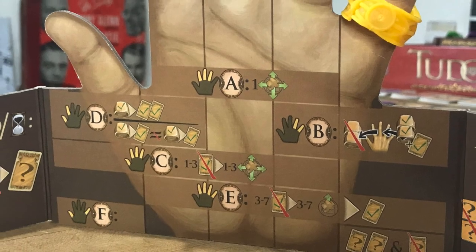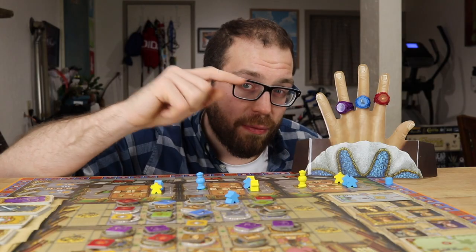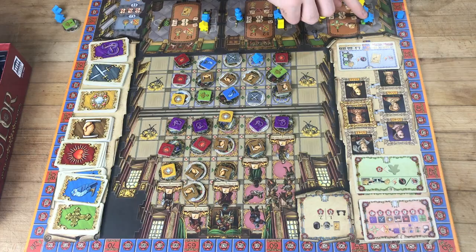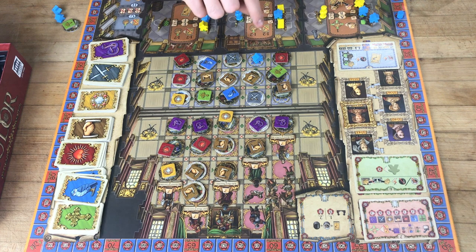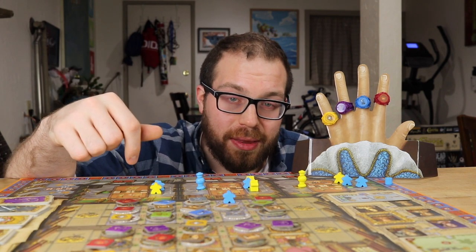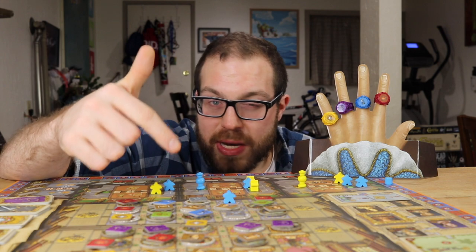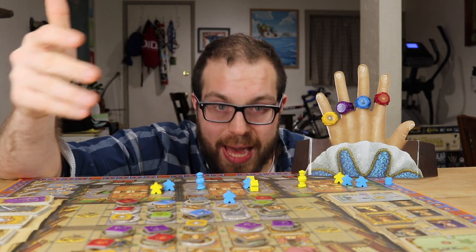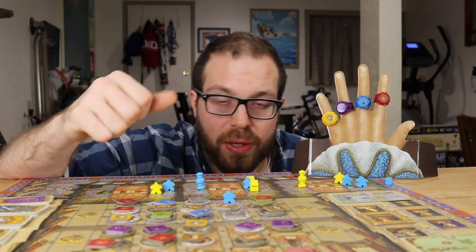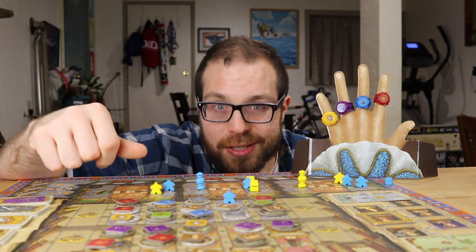As I said earlier, if you have rings on certain fingers you get bonuses from the different spots. So if you have rings on the middle three fingers, you can use the A action in order to move to any spot regardless of what color ring you have. Or if you have rings on every finger but the thumb, when you use the E action and move at least three spaces, paying cards as required to move through those spaces, then you also get a card of your choice after the action is completed.